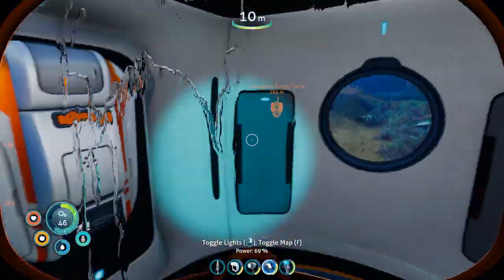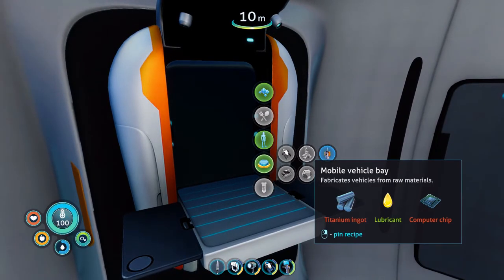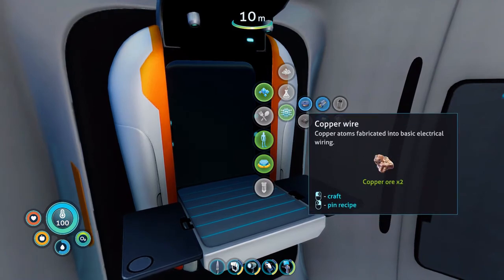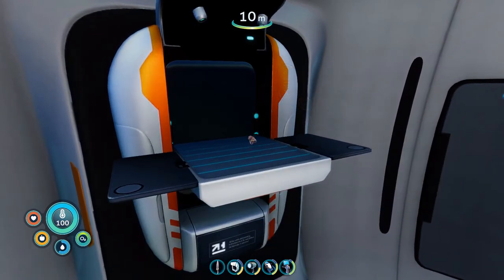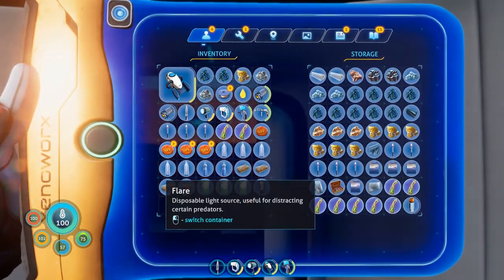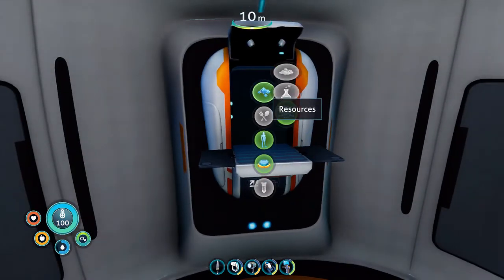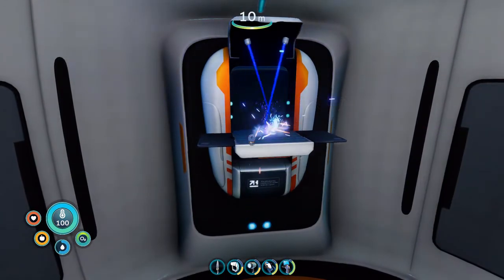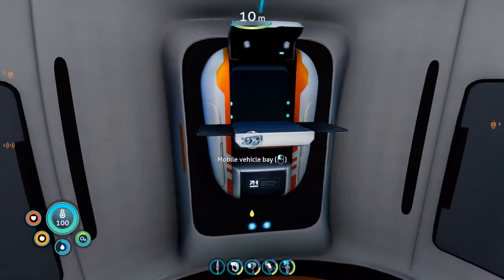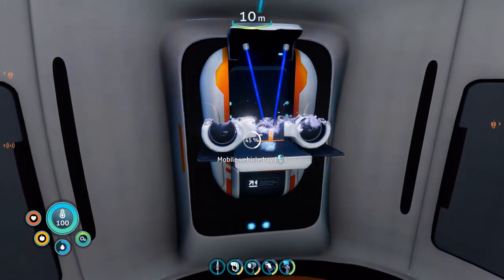Okay, I believe I now have everything I need to make the mobile vehicle bay. I just need the computer chip, which I need to make copper wire for first. I have gold in my storage over here. And I have the titanium ingot that I'm going to need. Computer chip. Thank you. Now watch this take a million years to make the sea truck.